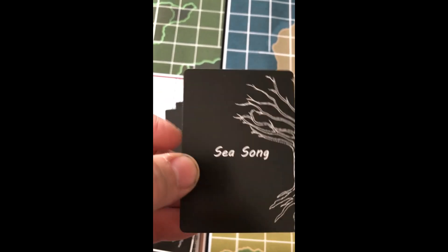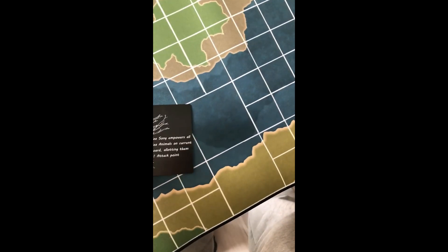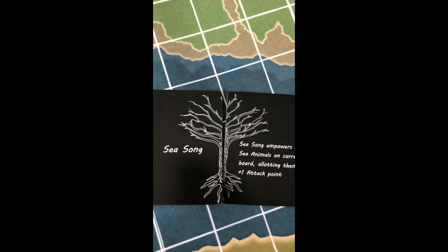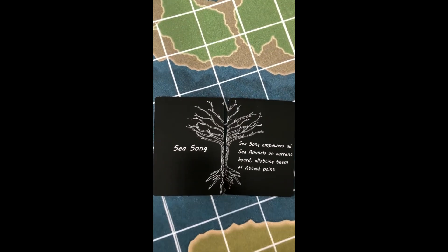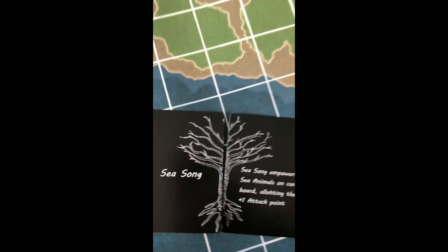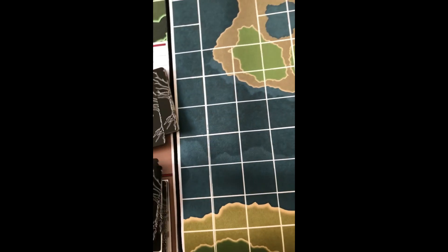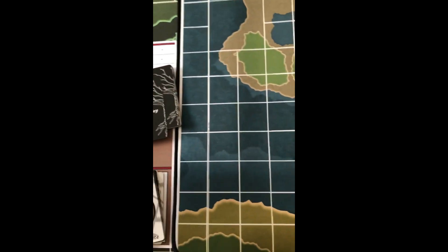That's actually half the tree, and the other half of the tree is this card. There you go — I had fun with my cards. There's the whole white tree. I took a twist out of the tree though, because why not? Read the book — it's on the cover. It's an awesome picture. I like it. The author likes it.